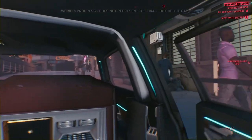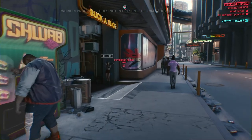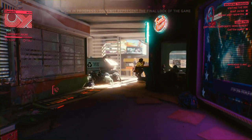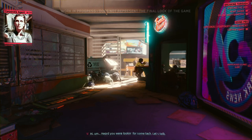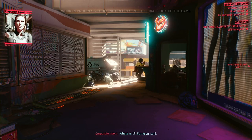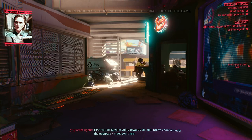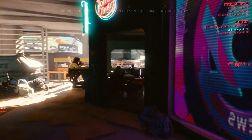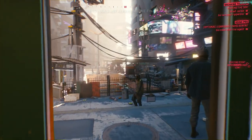Dexter has given us a test of sorts to see if we're worthy — he wants us to retrieve a piece of high-tech combat gear a local gang stole from the Militech Megacorp. We'll be able to approach this job from a variety of angles. Let's try calling the Militech contact to see where that leads. Before we get down to business, it's a great idea to visit our ripper doc.